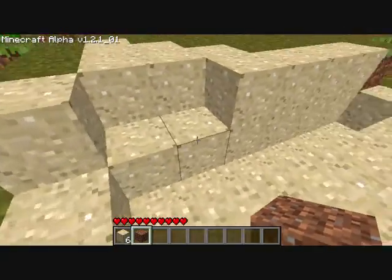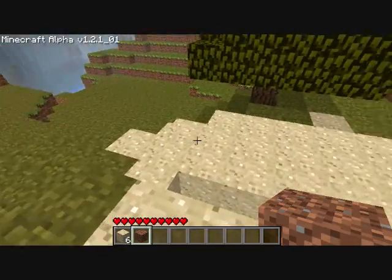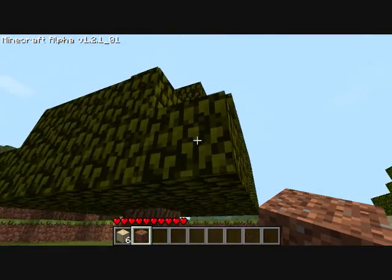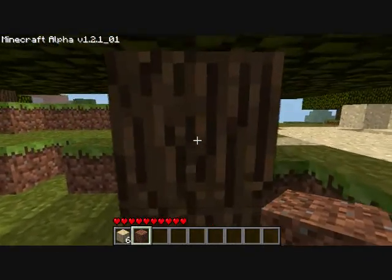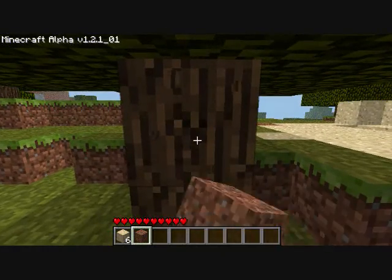Most things in this game require a certain tool, and tools are all made mostly of wood or metal. When you first start off, you're only going to have wood, so you might as well use that. Hold down your left button to break blocks down.